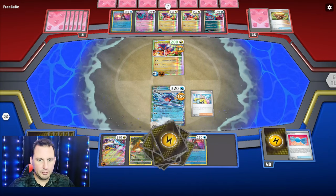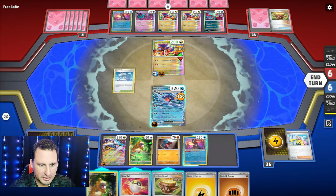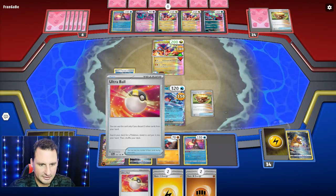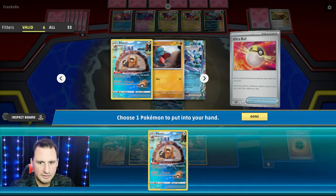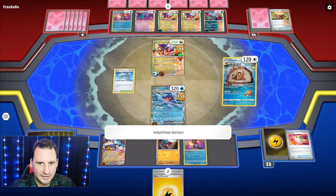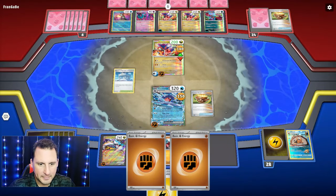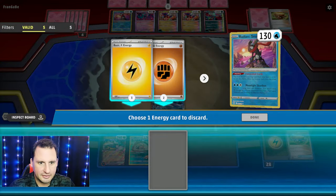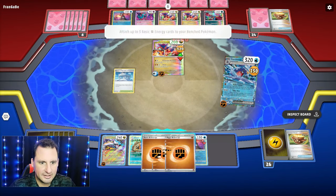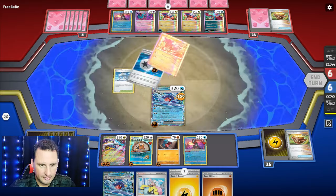Iono, boom! Let's get another energy so I can start getting some more cards. Got an energy — Temple of Sinnoh, we can play that. Go get some more energy, get rid of Budew. I've already placed that — go get two energy, boom! Now we're cooking. They haven't taken a prize card. Barrel, then the other barrel — go get some more energy, boom! We have a whole lot of energy. Garchomp, Iono — Hydro Lander, boom! 160. Put one here, one there, one there just in case they get any shenanigans.